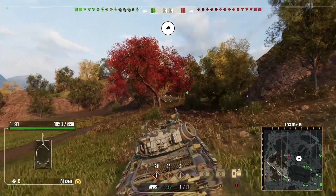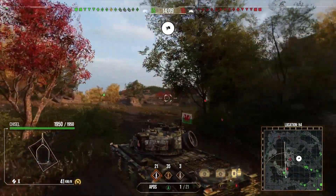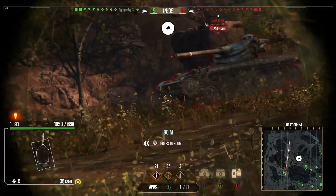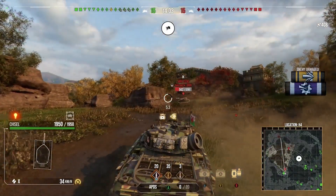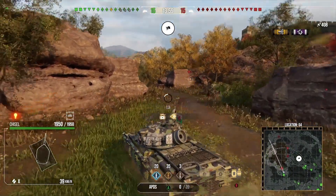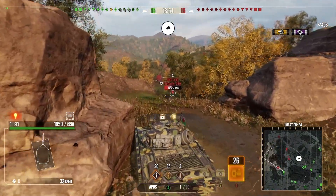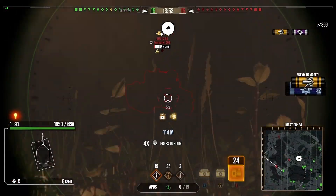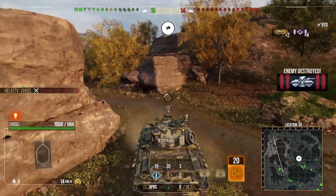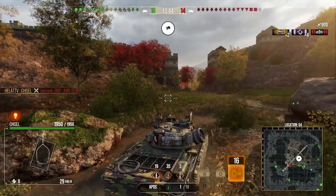Our little light tank's going off to do his job. He spots the enemy light and we're going to pop a shot into him for 408. He makes a bit of a mistake there - we peek over and get a little shot into him, set him on fire and finish him off. He had a really good game. So I'm going to go to where I originally wanted to go now and have a little peek through the bottleneck.